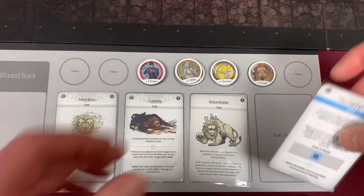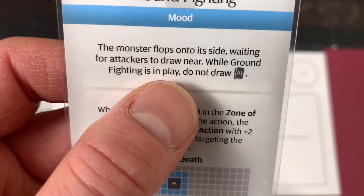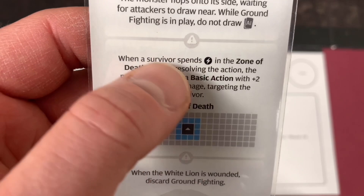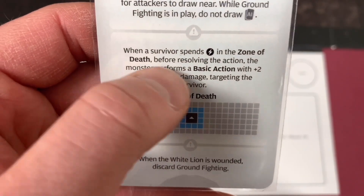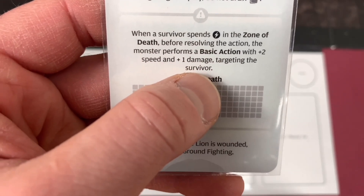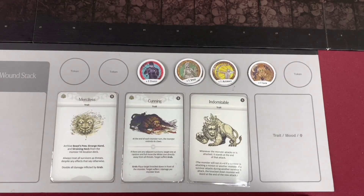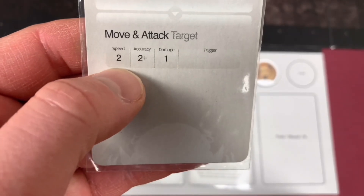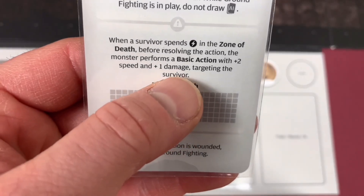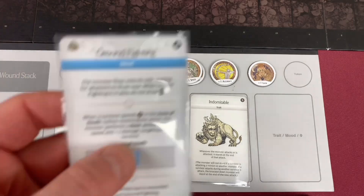Also, this character starts with Ground Fighting in play. The monster flops onto its side waiting for attackers to draw near. While Ground Fighting is in play, do not draw AI cards. When a survivor spends an action in the zone of death, before resolving the action, the monster performs a basic action with plus 2 speed and plus 1 damage, targeting the survivor. That would be 6 speed attacking us, which is just ridiculous, and plus 1 damage - so instead of doing 1, he would do 4 damage per hit.